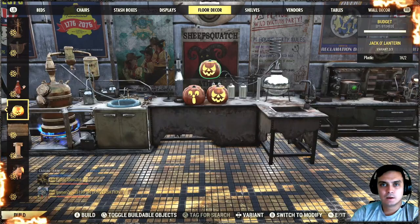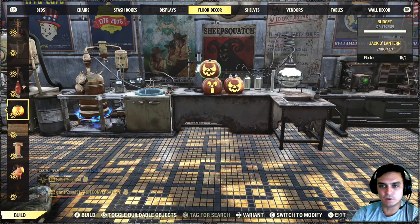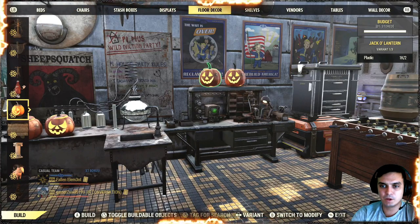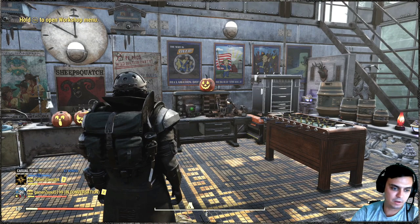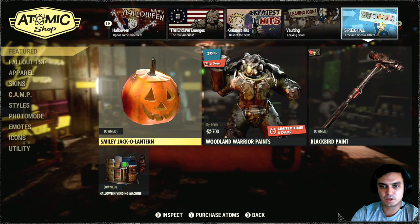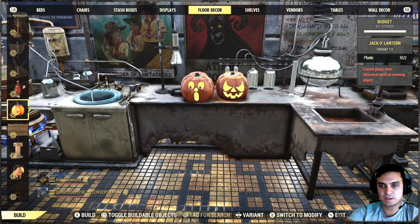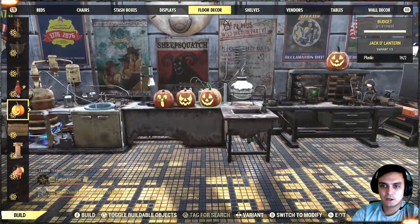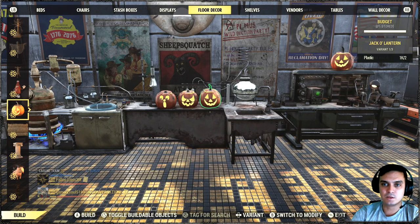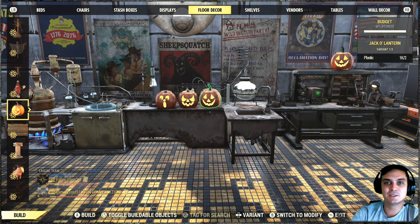The next two items are the Jack O'Lanterns — the 'Astonished' one and the 'Evil' one. There's also a third one which is not included in the bundle because it came as a free item — actually it was given out for free in October 2020 in the Atomic Shop. The two included in the bundle do project some light when it's dark, though I can't show that right now. To build them, go to the floor decor section.